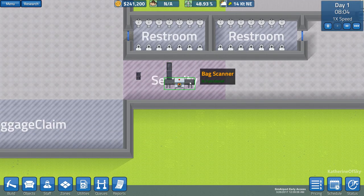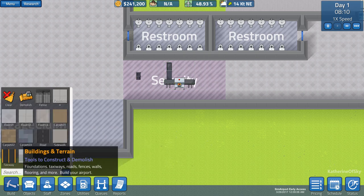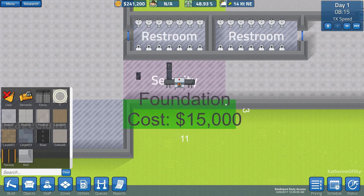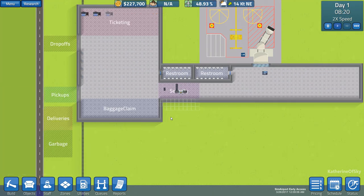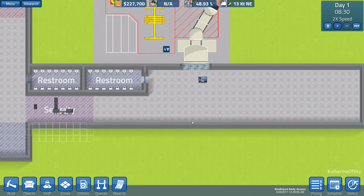For security, we have only one bag scanner and one metal detector — I want to improve this area. These setups require three tiles each. So I'm going to build some more foundations here — one, two, and we'll need to go here. Let's build the wall out. As you can see, it costs a mint — very, very expensive. But we're just going to have to do it. Let's move to three times speed so we can start getting things built.